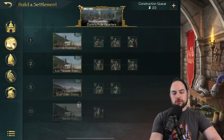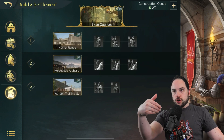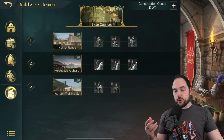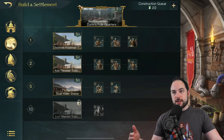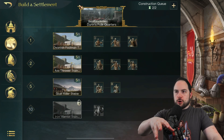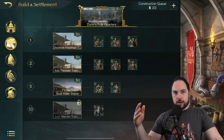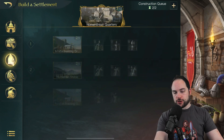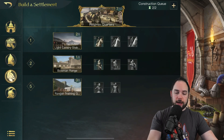When you tap the icons on the left-hand side, it toggles between the different quarters of the different races you're hosting in your city. The first one you'll see is the race that is in your city. Because I chose a Dwarven race at the start — Erebor as my faction — I've got these different quarters for training different unit types.